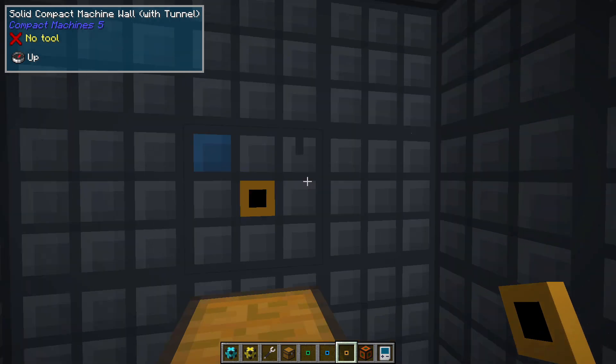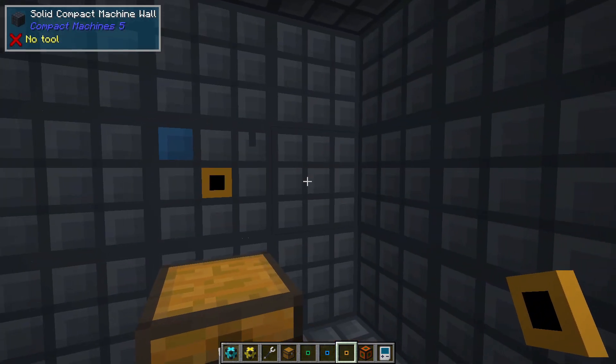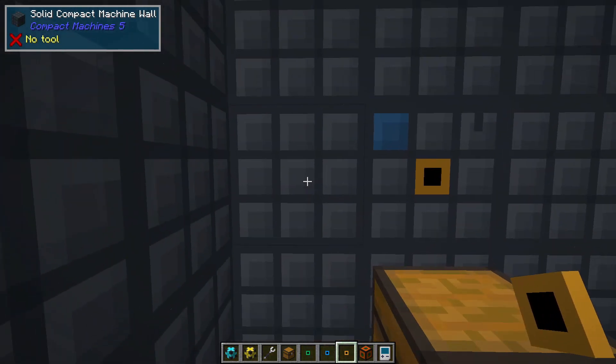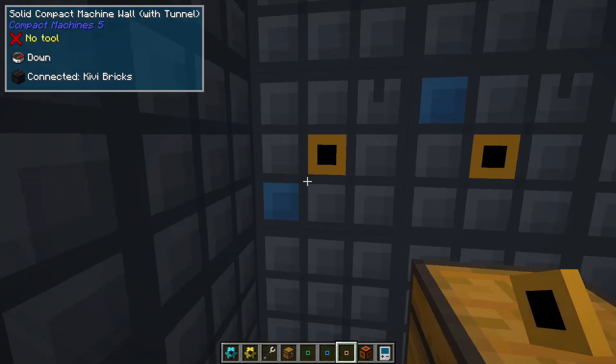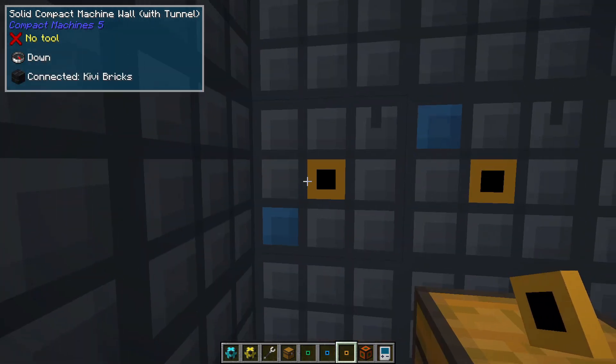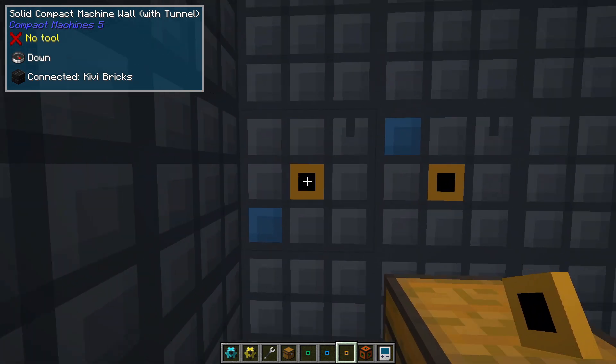You cannot have two tunnels going out the same direction, so I can't have two tunnels going up. I can't have two tunnels on the same wall. You'll notice this one went automatically to down because it can't go up — there's already an up one. So if I had something on this one, it would be going down.